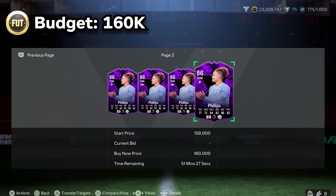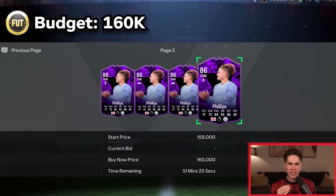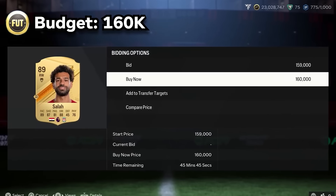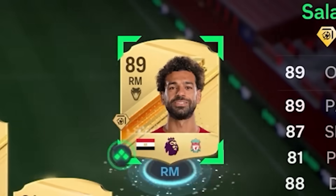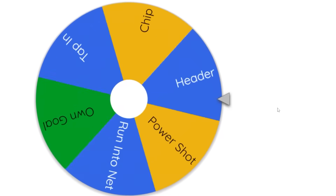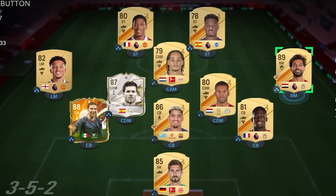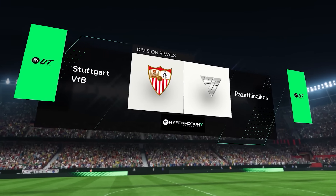We have 160,000 coins to spend, but the only CDM we can add is Calvin Phillips. So instead we're going to pick up Mohamed Salah. I wish his special cards were cheaper, but at least we have Mohamed Salah in the squad. If we score a chip shot, we have 320,000 to spend after this. And to make it just a little more interesting, our new signing has to score it.